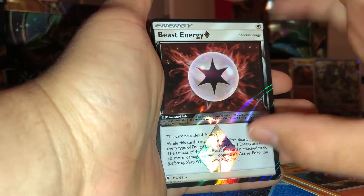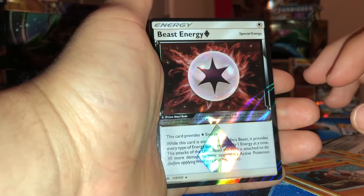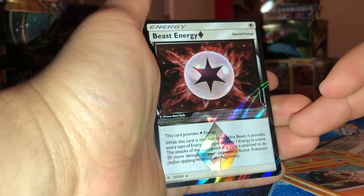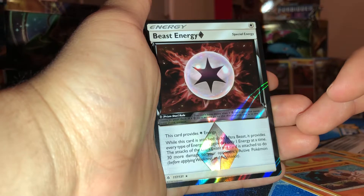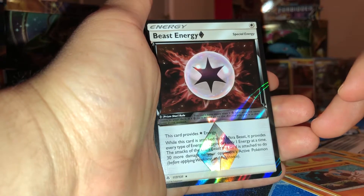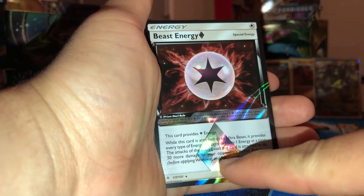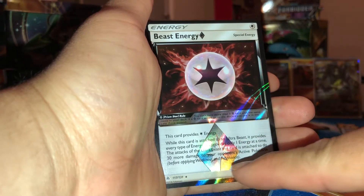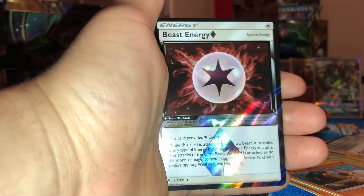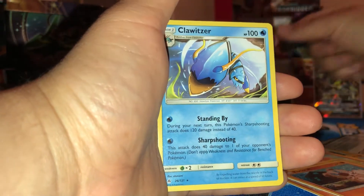Look at that flame just radiating from the back of the colorless. So this card provides a colorless energy. While this card is attached to any Ultra Beast, it provides every type of energy, but provides only one at a time. Wow. That is pretty useful. And the attacks of the Ultra Beast this card is attached to do 30 more damage to your opponent's active Pokemon. Dude, that's ridiculous. This is OP.